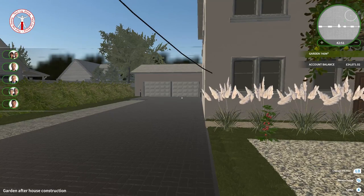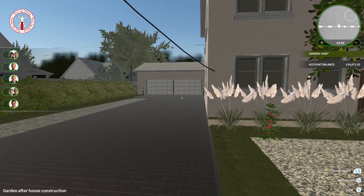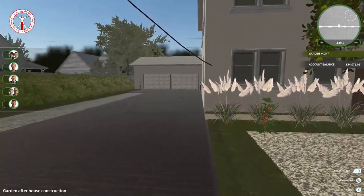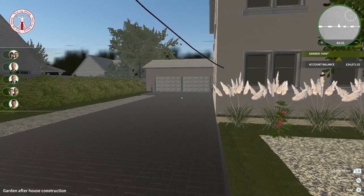Welcome to the last episode in season one of House Flipper. The previous episode was laggy, so I've had to turn the settings all the way down to ultra low - that's why everything looks really cartoony. Hopefully it'll run okay. If you haven't seen episodes one to four, there'll be cards at the top of this video, or you can go into my channel and playlists to catch up.